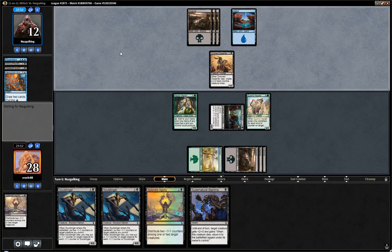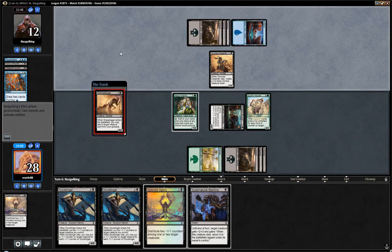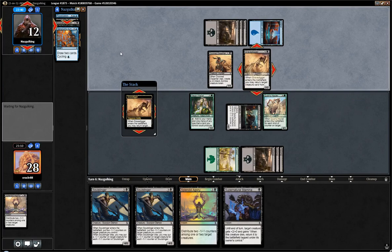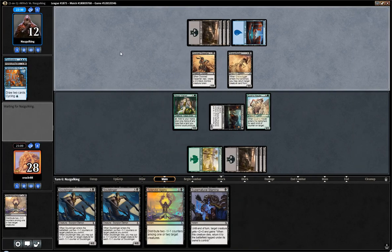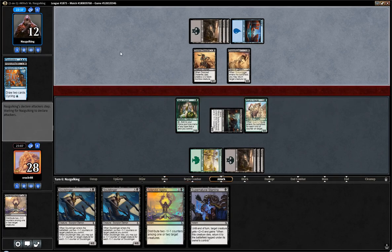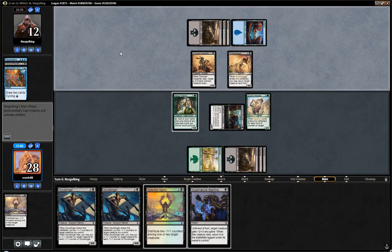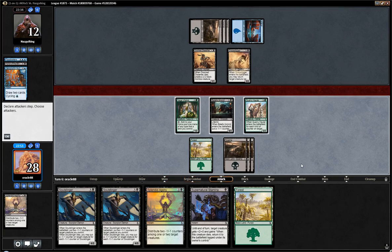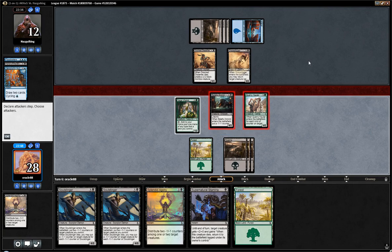Or maybe they have Supernatural Stamina in hand and they want to block, trade with our 3-toughness creature, and get their thing back. That would not work because of Splendid Agony. Getting back the Scorpion, sure. I guess they want to double block here and we'll just Supernatural Stamina most likely, because I want to keep Splendid Agony for the Scorpion. Do we attack with Vitalist? I think we are just sacrificing it to Soul Stinger, and I believe they need to double block one of our 2 big guys.